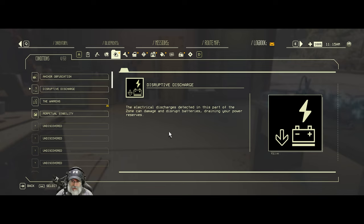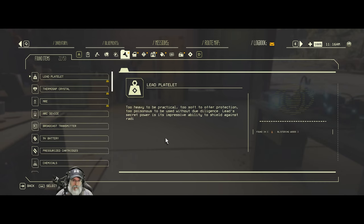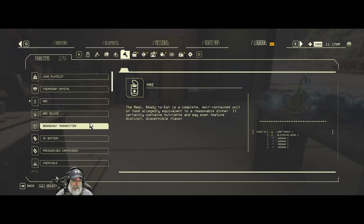Disruptive discharge: electrical discharge detected in this part of the zone can damage and disrupt batteries - we've got to be careful of that. The Warrens was a zone that I went into that was all kind of red and weird looking, and I did a little bit of scavenging there. Bunny anomalies run rampant in this part of the zone - the bunnies are kind of like these little weird spiky looking things, and they're not nice. I'm sure we'll be running into them again. We got a thermosap crystal. The tolerance this artificially grown crystalline substance has for extreme temperatures and sustained stress is extraordinary - it suggests all manner of mechanical applications. An MRE - a meal ready to eat is a complete self-contained unit of food allegedly equivalent to a reasonable dinner.